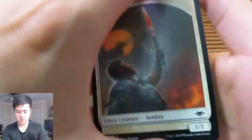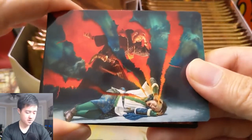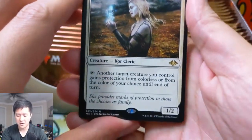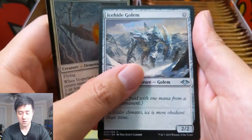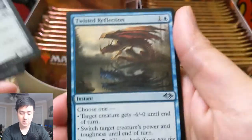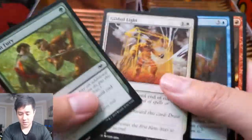We also got Saddled Rimestag, Crypt Rats, and Ore-Scale Guardian. Then we have a soldier token on one side and a squirrel on the other — that's a cool one! Snow-covered mountain, and then Ayara, First of Locthwain — she has plus-one power and toughness but can't give protection to herself, which makes her significantly weaker. Ice-Hide Golem can be paid with one mana from a snow permanent — a 2/2.